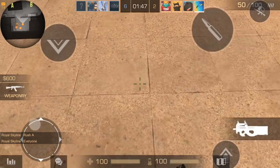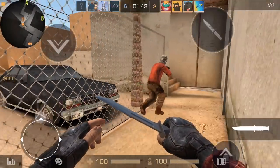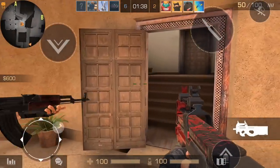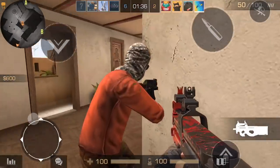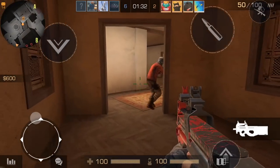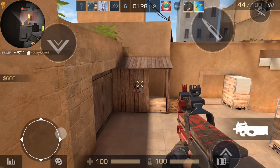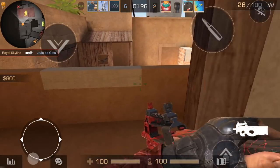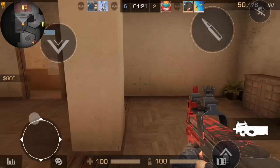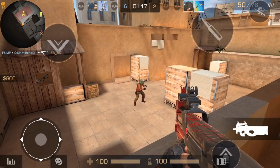Grab the bomb. We got bomb going. Two of our teammates are AFK. Let's watch our flank. He's off — got the SMG. There we go. I didn't even know there was a hole right there. I don't like the P90 though. Plant the bomb dude — okay, there we go.